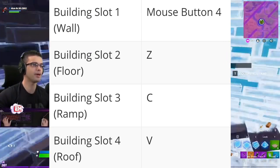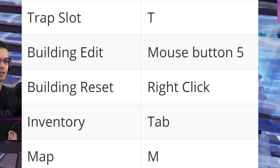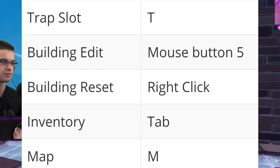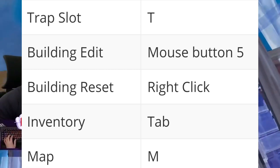Floor is Z, ramp is C, roof is V, and trap slot is T. Building edit is mouse button 5, building reset is right click, and inventory is tab.